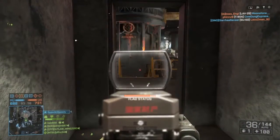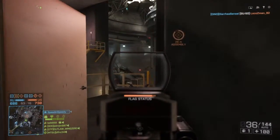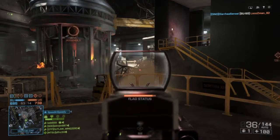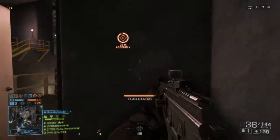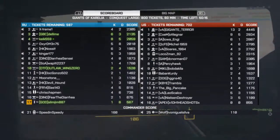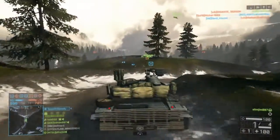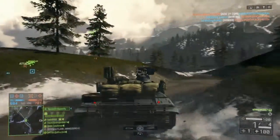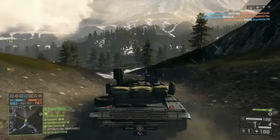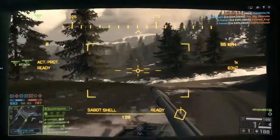Right now I'm at C, I believe. Giants of Corellia is a good map — I'm just not good at it. I did terrible. I was 1 and 6 at the time of me being in this tank. I was doing terribly.